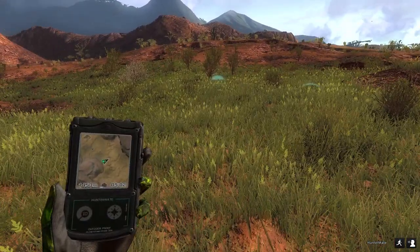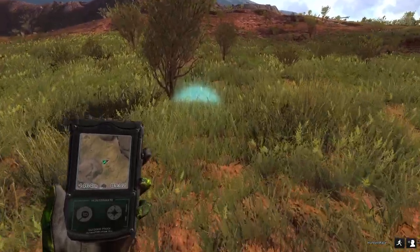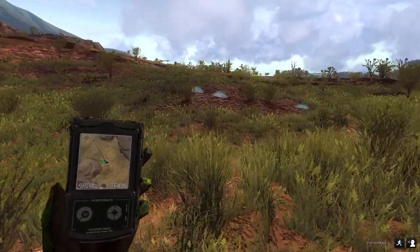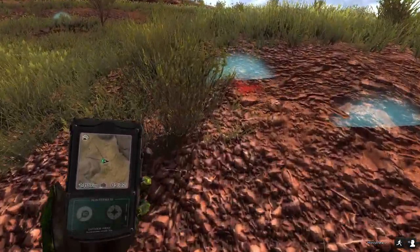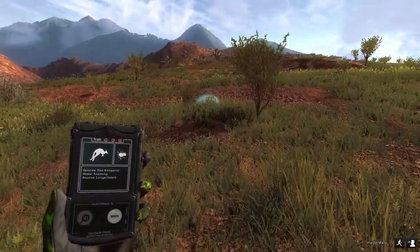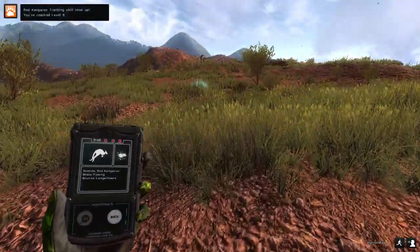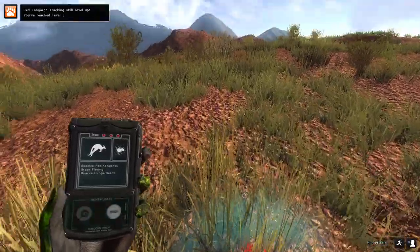Let's just have a look - this should be the blood right here. There we go, that's the blood there. That actually looks like lung blood. I'm surprised he didn't go down. Yeah, it is lung blood. I'm surprised that penetrated from that distance, to be honest. I'm actually curious to see what the distance on that was - I didn't actually range it.